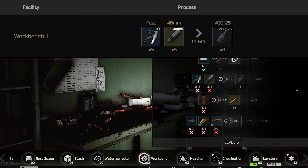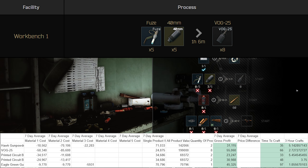Next trade we have is the VOG25. This trade requires 5 fuses and 5 40mm VOG25s, and in return you get 8 VOG25s that sell for 25,000 each. This is a Workbench Level 1 craft and is the second best trade you can make in your hideout. It's got a high gross profit per craft at about 55,000, and it takes longer than the Hawk craft at around 66 minutes. This can be seen as a good and bad thing — it's good because you won't have to log on as much, only every 66 minutes, but it's bad because you're going to make slightly less than what you make on the Hawk Gunpowder.